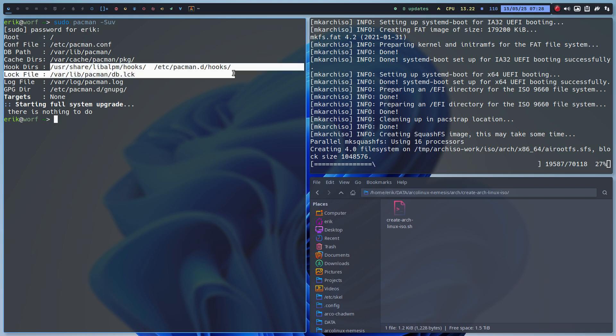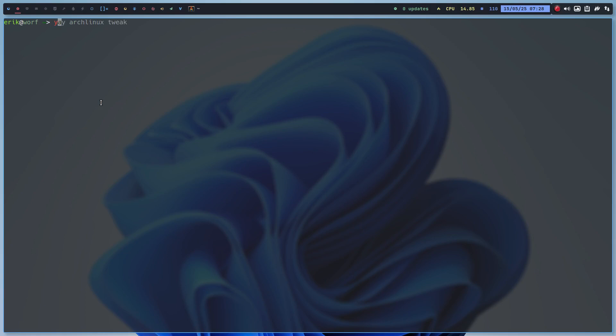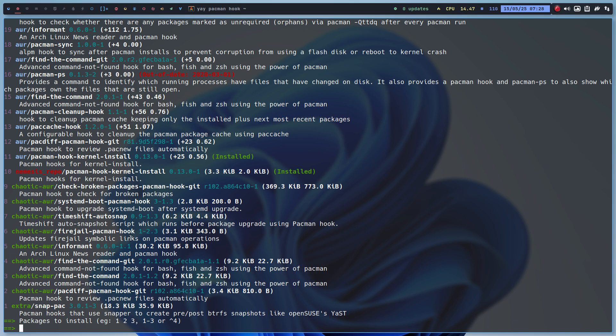There's something called cache. Think about pacman -Suv — the important stuff. Something interesting to learn about are pacman hooks: things pacman should do if file X comes in, if folder X is changed, if this is triggered then trigger that. You can make your own scripts. Have the reflex to type yay or paru and search 'pacman hook' — people have already put things on there: pacdiff pacman hook, timeshift auto snap, systemd-boot pacman hook, check broken packages pacman hook.